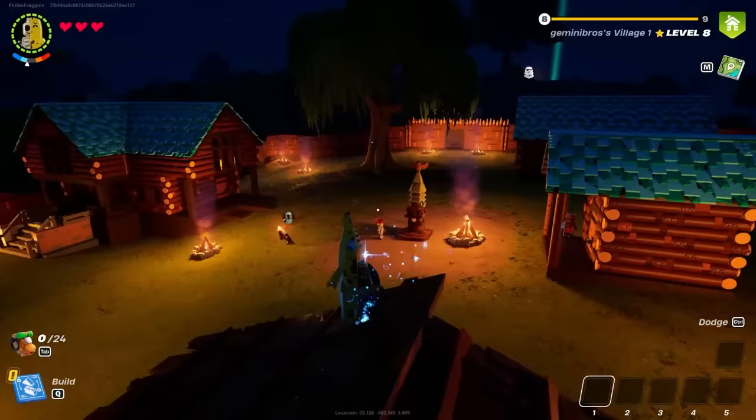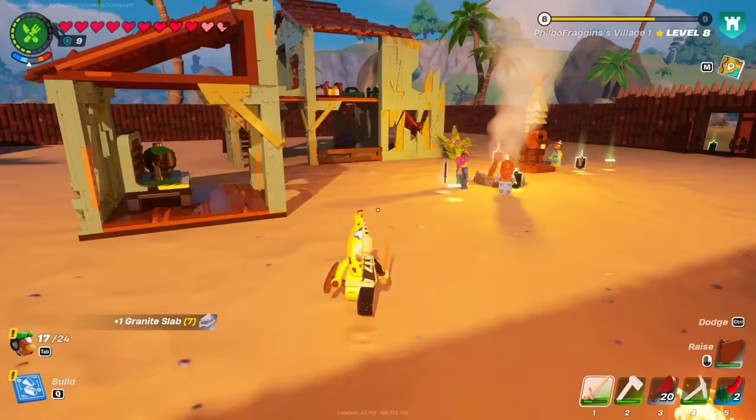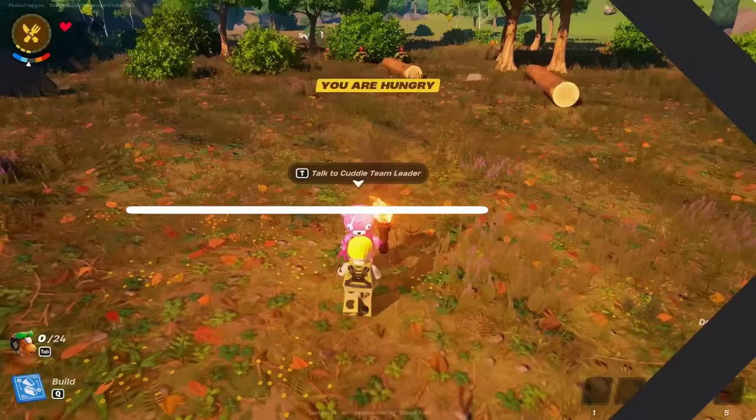Instead of redefining the survival genre, the focus is on reducing friction by providing helpful NPCs to lighten the load. While a lot of survival games include cooperative multiplayer, LEGO Fortnite makes cooperation its central theme. You can join up with as many as seven other players, but even if you're alone, you'll have NPCs around to take off a lot of the pressure. It's an adjustment that lets LEGO Fortnite maintain the trappings of survival while relaxing the burden overall.